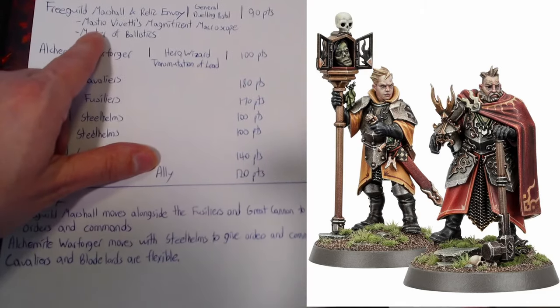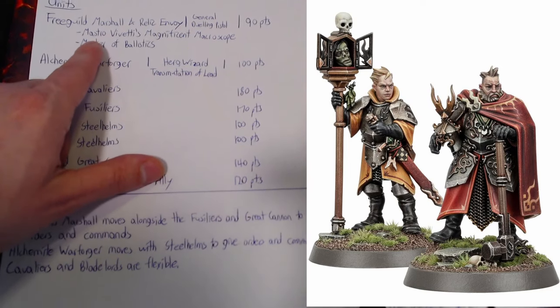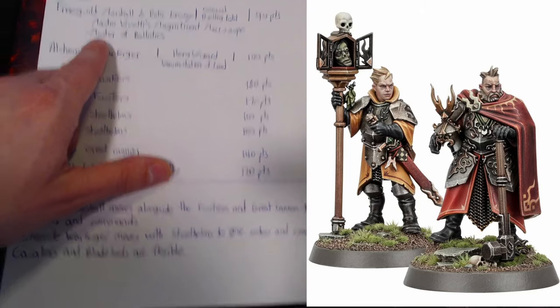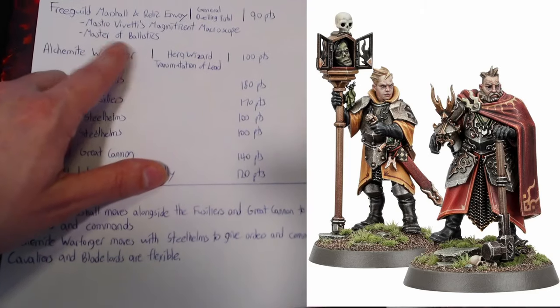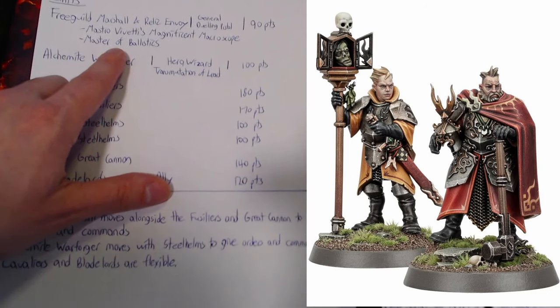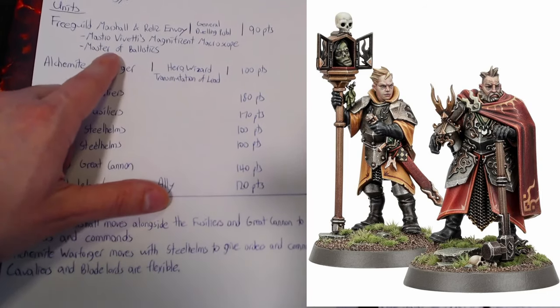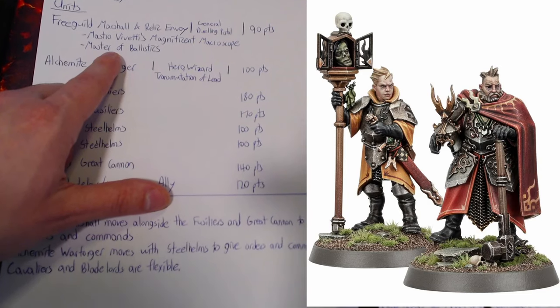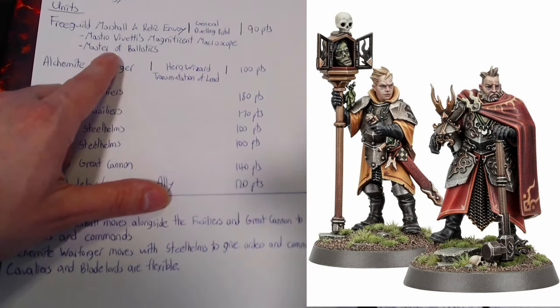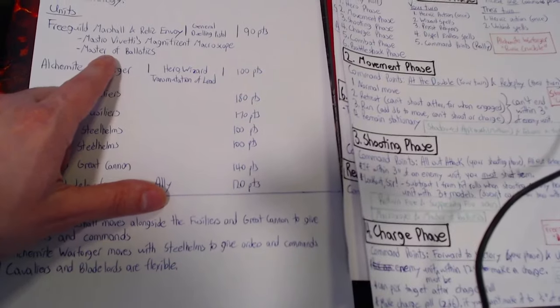To help along that shooting theme, I actually have Mastro Vivetti's magnificent macroscope, which is going to give some extra range to my ranged units. I also have a master of ballistics, so when I use an all-out attack command ability on my fusiliers or my great cannon, it's not only going to increase their hit by one — it's going to increase their wound by one as well, making my shooting all the more likely to do damage.